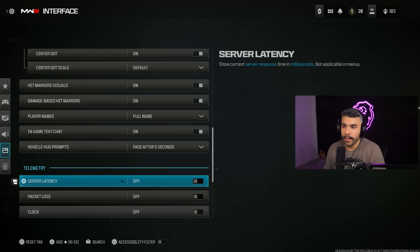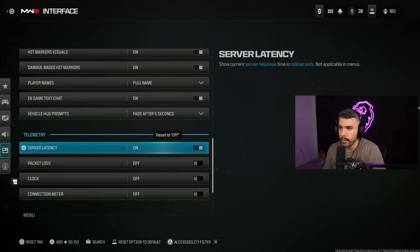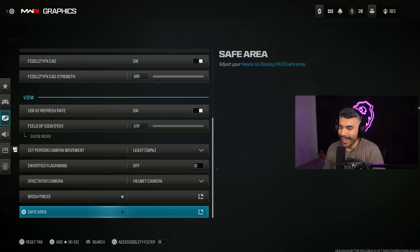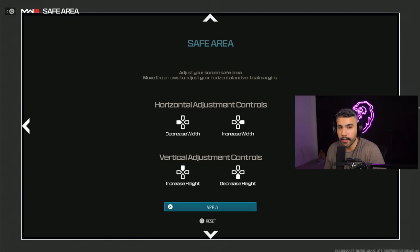In the telemetry settings, there are four things you can put on your top left: server latency, packet loss, clock, and connection meter. The only one I think helps is latency, so you can see your ping and know if you're getting issues. I missed one thing — go to graphics, then safe area. You can reduce the safe area, which gets your mini map closer to the center of your screen. Your mini map is one of the most important things in Call of Duty — it gives you so much information, and with red dots coming back it's very important. I like to reduce the safe area so everything is more towards the middle of my screen, so I don't have to stress my eyes or move far from the center to check my mini map or ammo.